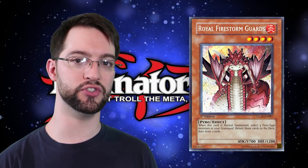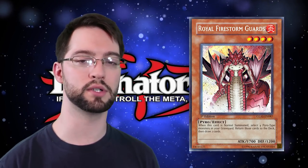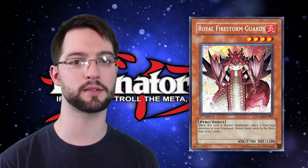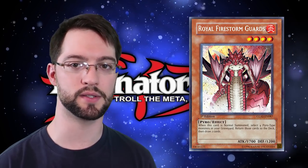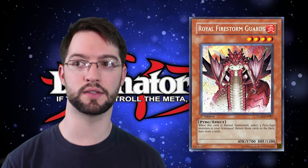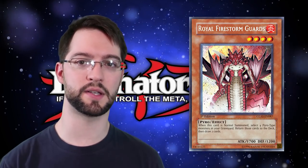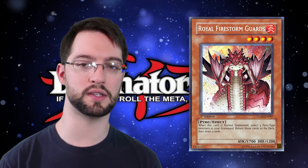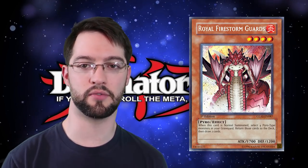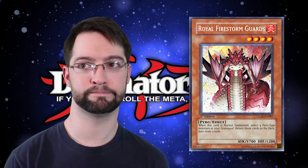Number 4 is Royal Firestorm Guards. He's a level 4 fire pyro with 1700 attack, which makes him pretty solid already. When this card is normal summoned, target four pyro monsters in your graveyard, shuffle them into your deck, and then draw two cards. Obviously, having four pyro monsters in the graveyard is an awfully specific setup. However, if you're playing something like Volcanics and dumping scatter shots out of your deck, it's pretty easy to get to that four. It's basically a recovery engine for Volcanics.